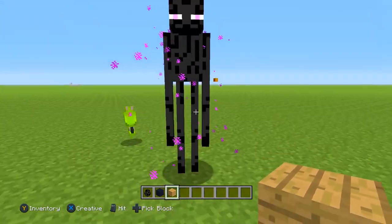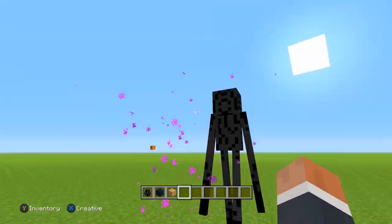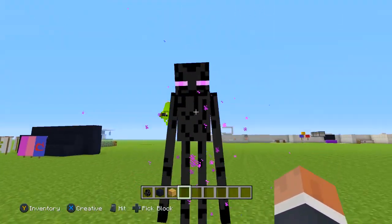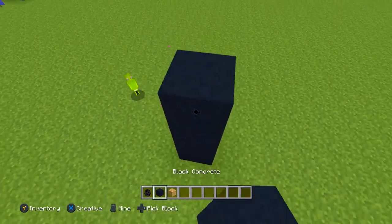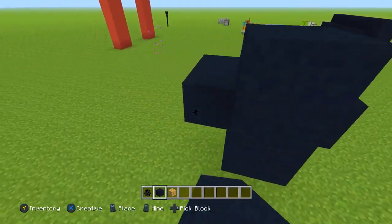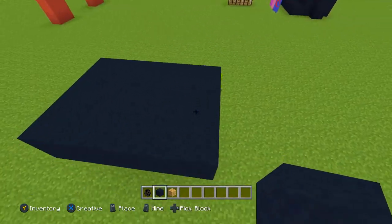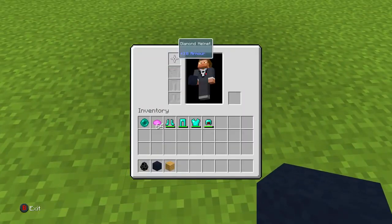We all know that when you hit an Enderman, they open their mouth really wide, go crazy, start screaming, and come after you. But one thing you didn't know is that if you are under a two-block height area, the Enderman won't be able to hit you — and you'll be able to hit them as many times as you want. I'll go into survival and show you guys. I'm even going to take off my diamond armor, that's how confident I am.